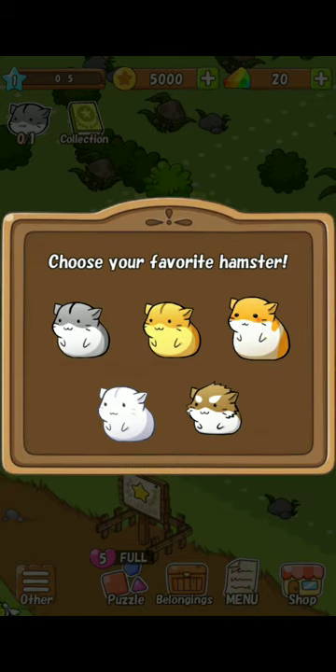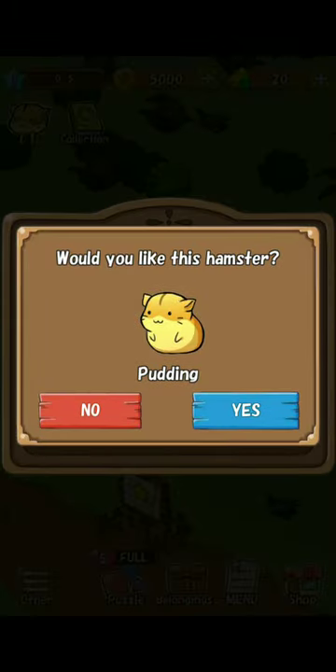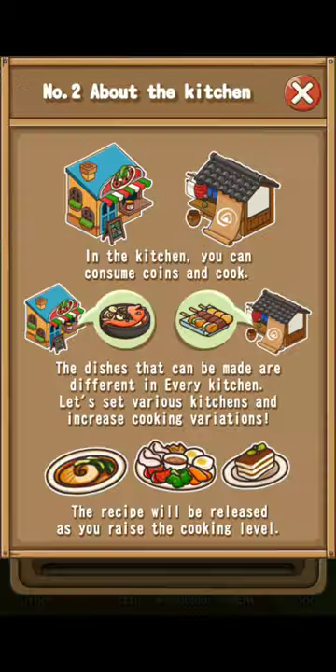What's my favorite hamster? You're cute. In the kitchen, you can consume coins and cook. The dishes that can be made are different in every kitchen. Let's set various kitchens and increase cooking variations. The recipe will be released as you raise the kitchen level.